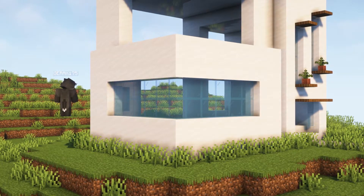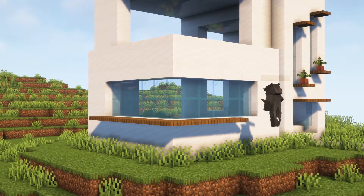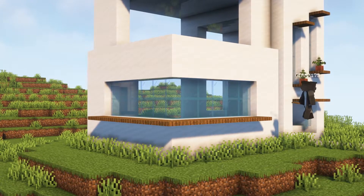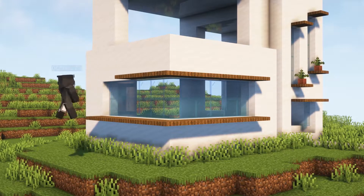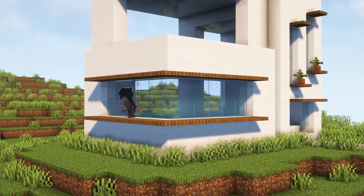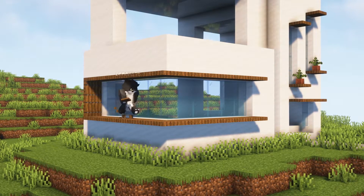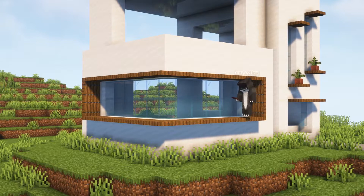Here in this corner we're gonna add some glass pane, then we're gonna take the spruce trap doors and put them like this — also at the top and at the ends. Then you can add some flowers here.